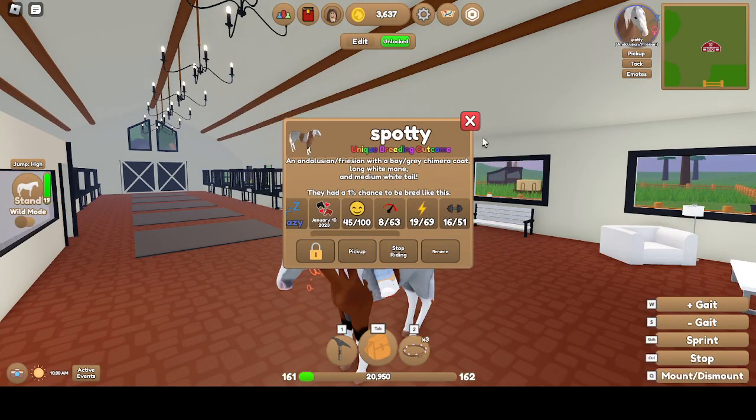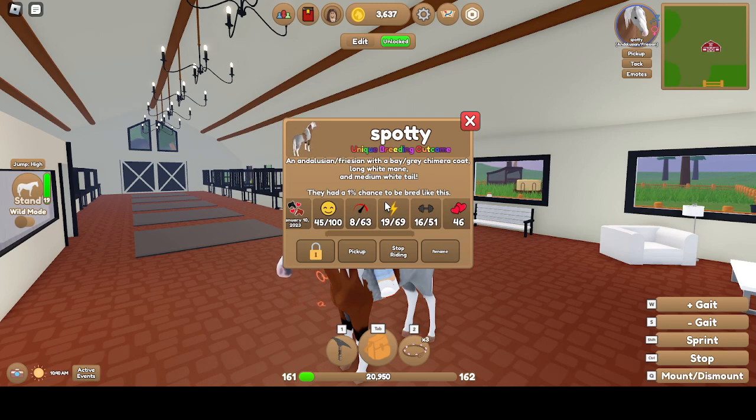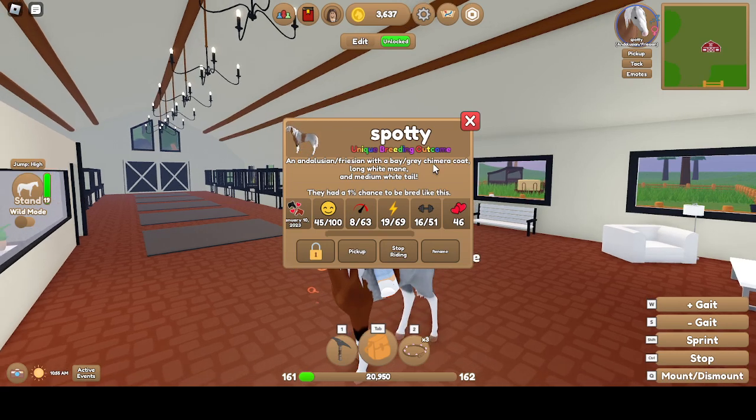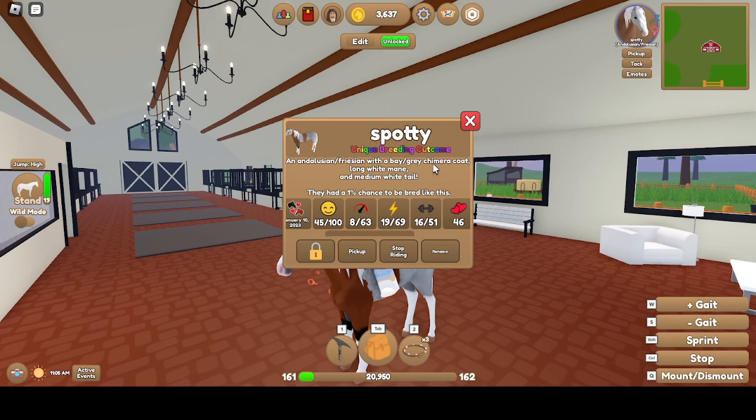And then there's Spotty. It's a Mare, Lazy. 8 Speed, 19 Stamina, 16 Strength. Bay slash Gray — I don't know why I can't say that word. Long White Mane, Medium White Tail. That's Spotty.